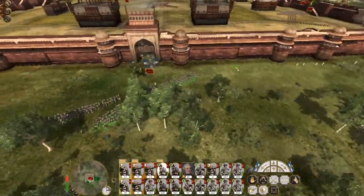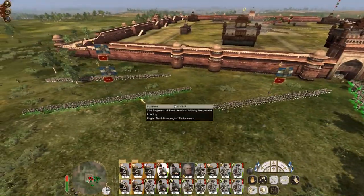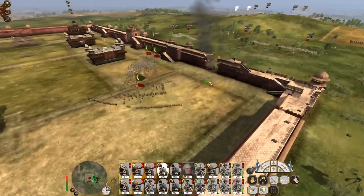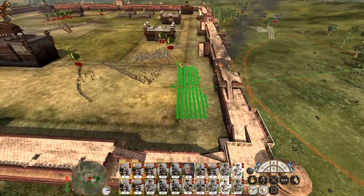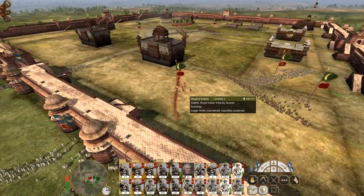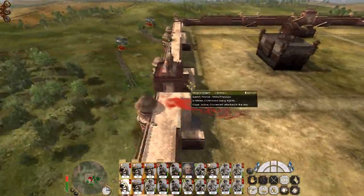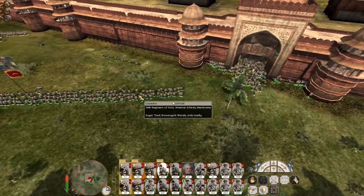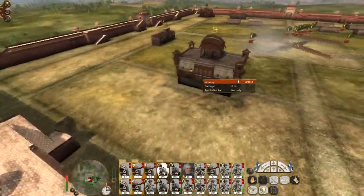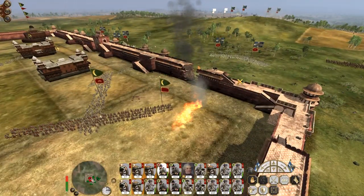The cavalry's job is to push through and hit the armed populace — if they're down here they aren't controlling the gatehouse. Let's force them to commit, and it looks like they are going to commit their infantry guards. As my men fight through the armed populace, these other units are ready to climb over the walls themselves.